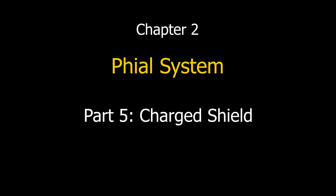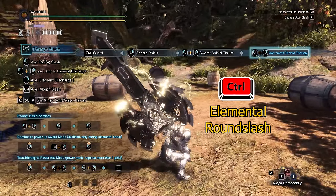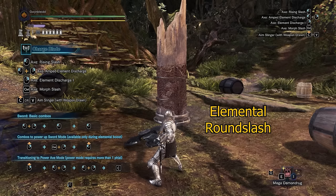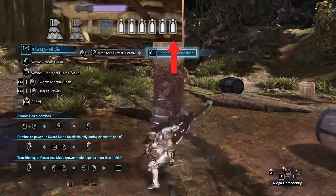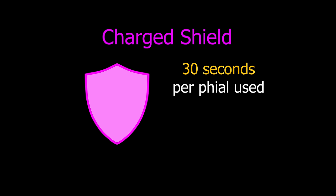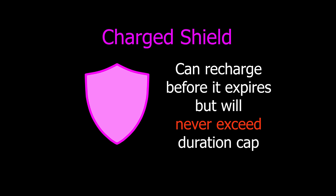We will look at how to power up your shield, or in simpler words, charge your shield. During the cancellation point, you can quickly use the guard input to cancel the AED into an elemental round slash instead. The elemental round slash moves you forward in a spinning sword attack that hits once and puts you in sword mode. As long as there are any stored phials available, the elemental round slash will consume all stored phials to charge up the shield, depicted by the shield glowing pink. The shield stays charged for 30 seconds for each phial used. You can recharge it before it expires to top up the duration, but it will never exceed the duration cap.